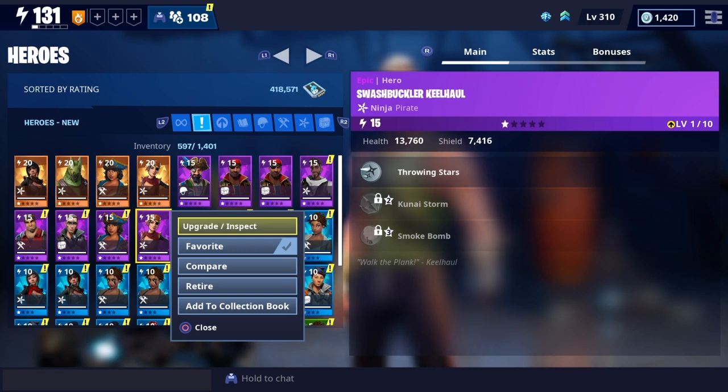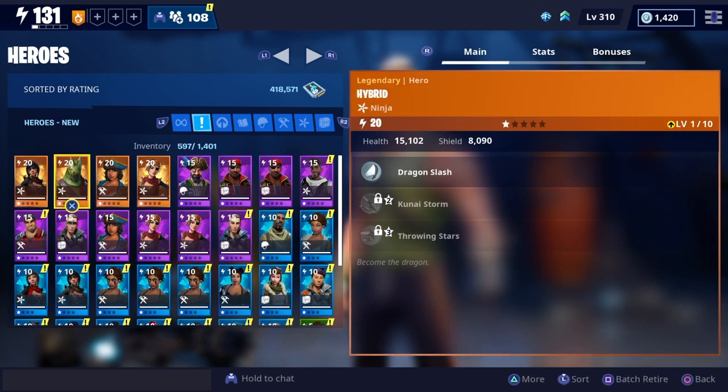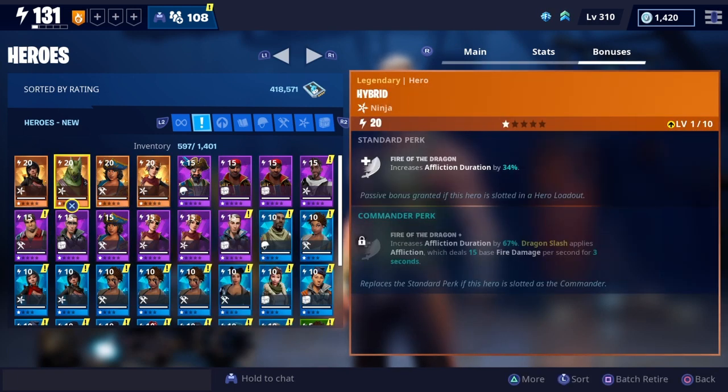In the new pirate event there are multiple things you can get from completing it — there's a new mythic hero, a sword, and a pistol. And I assume somewhere in there they're going to put that cannon wall launcher as well.